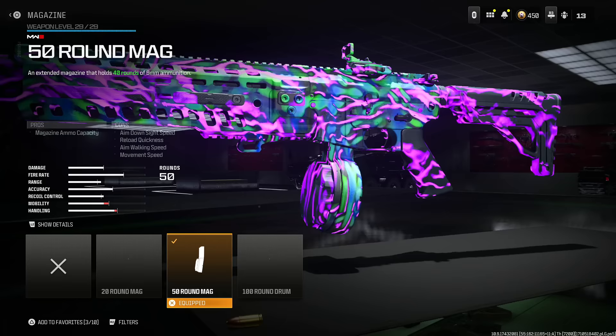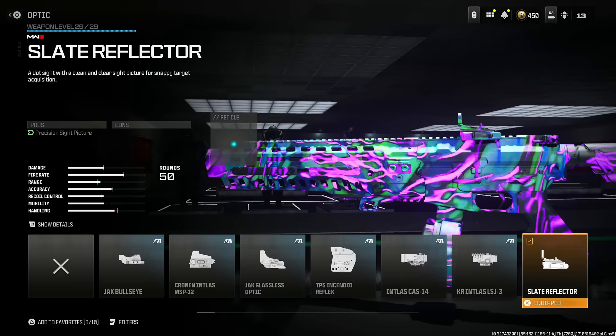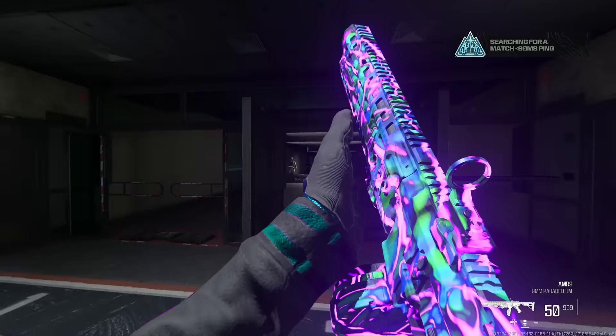Next, put on the 50-round mag — I just don't see anything better. The 100-round is not worth it; too many cons. Next, put on the Wolfhound carbine stock for gun kick control and recoil control at the cost of aim-down-sight speed. This last attachment is personal preference — I'd say the Niter is actually better than the Slate, so it's completely up to you whether you use the Slate, the Niter, or anything along those lines.